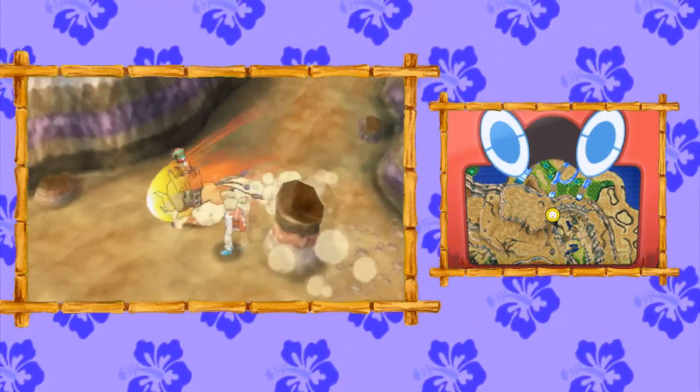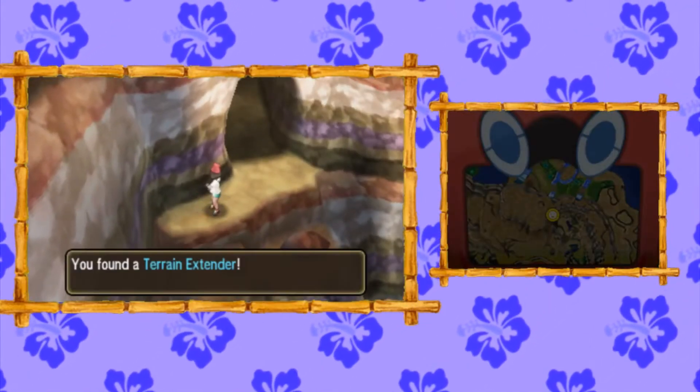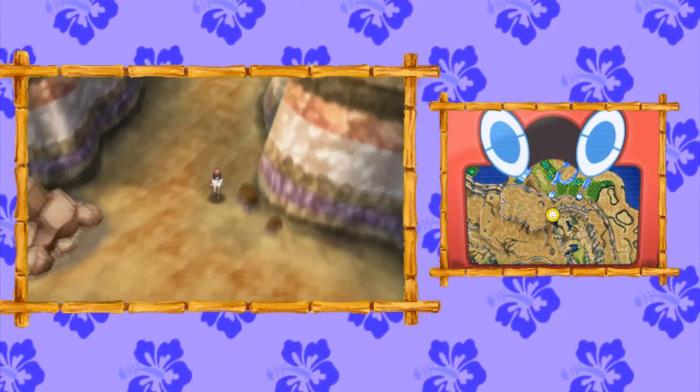They sure saved the good TMs for the end of the game. Now if you switch off your Tauros, you can't walk through this skinny path with your Pokeride. You can find a Terrain Extender, which is a pretty okay item for competitive play. Then make your way through this skinny pathway all the way down and make a right.